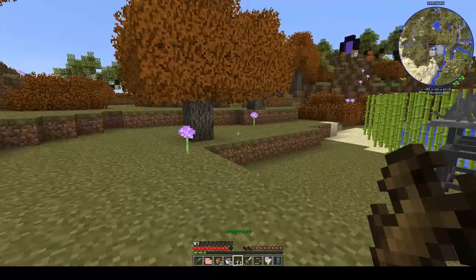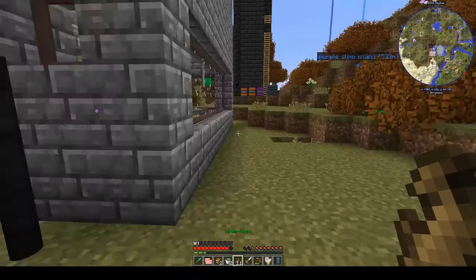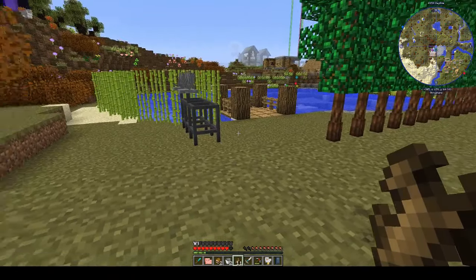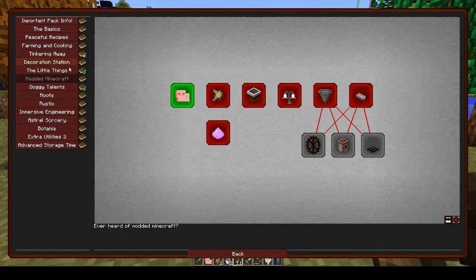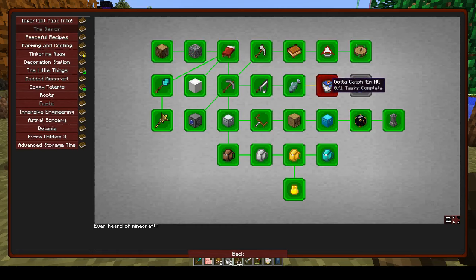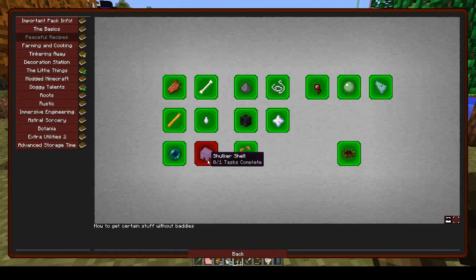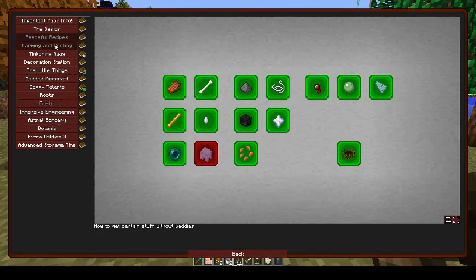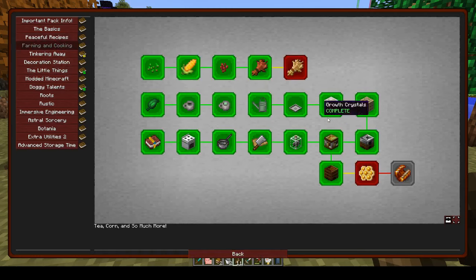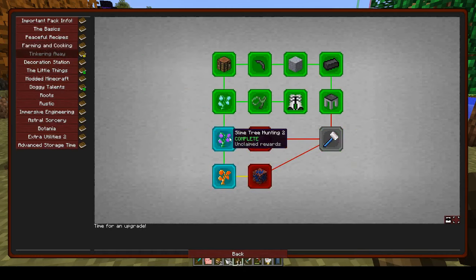Hi, this is Shane and welcome back to another episode of Peace of Mind. This week I want to get started with modded Minecraft. We've done a lot of the basics, apart from the fish one which just does my head in. Peaceful recipes we've done everything apart from the shulker shell because we haven't got any chorus fruit. Following and cooking there's only a couple of things left.